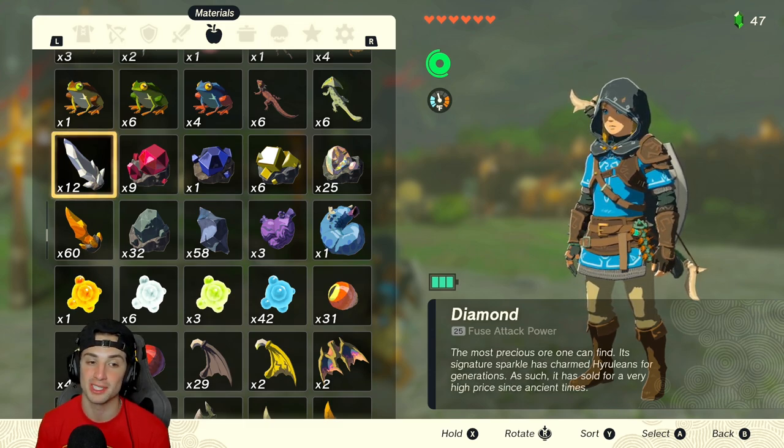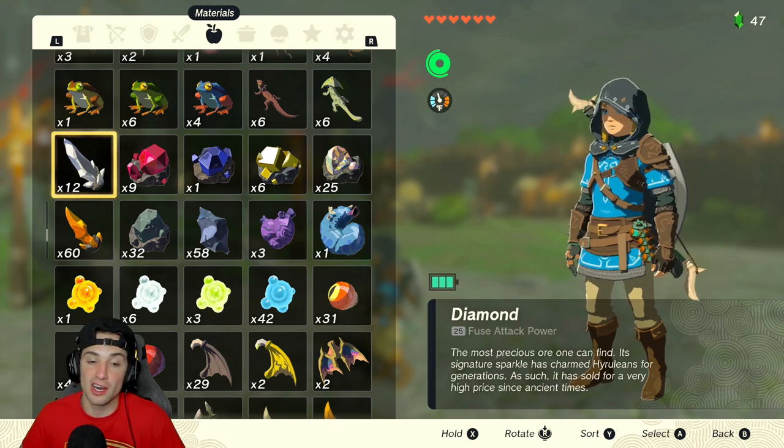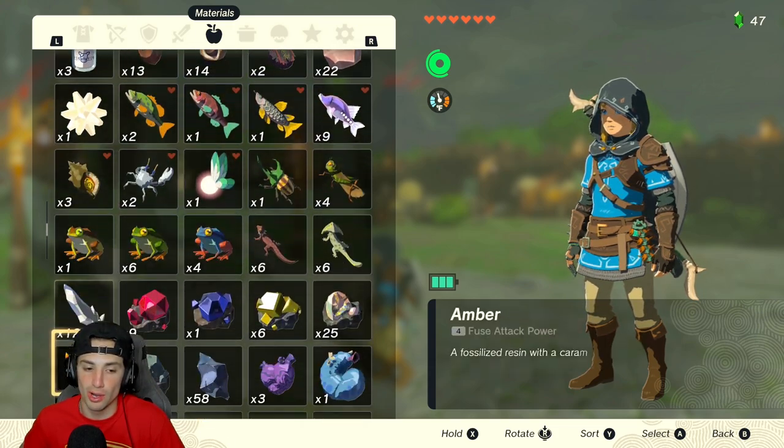In this tutorial I'm going to be using the diamond. The reason I want to use the diamond is because it is a high-value item with a high fuse power and it sells for a lot. That's how we're gonna get unlimited money — we're gonna duplicate items and sell them at a high price, rinse and repeat, and get unlimited rupees within this game.